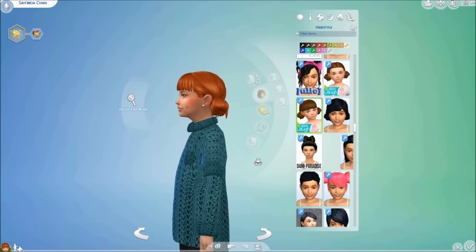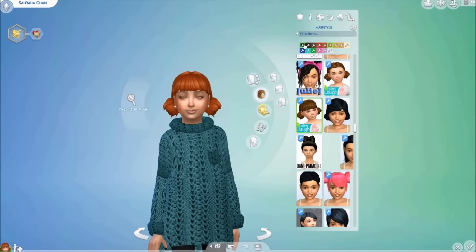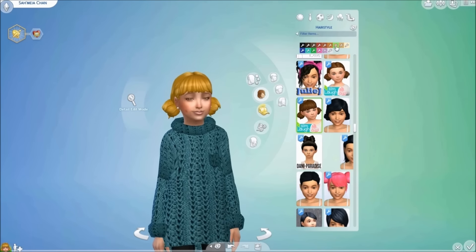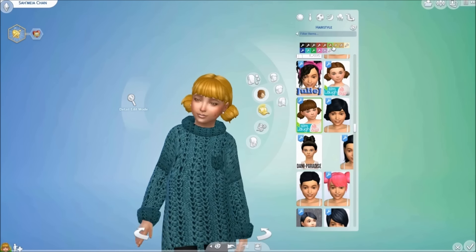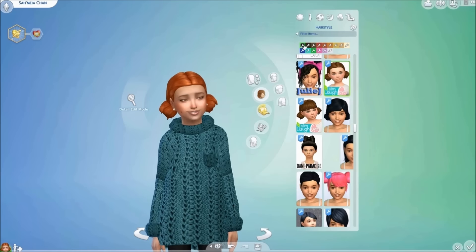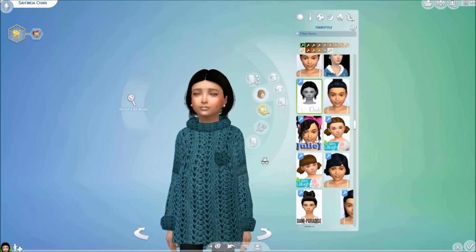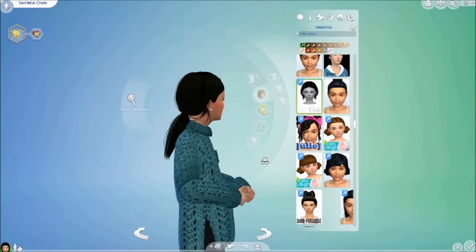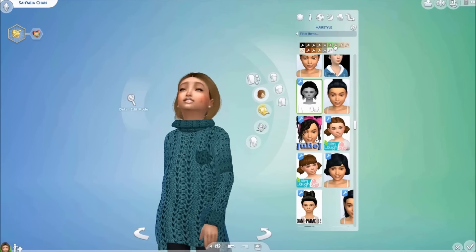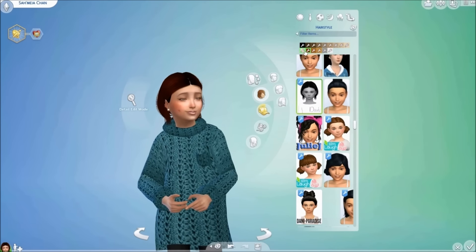This next hair is called the Low Double Buns, created by Simlavlove from off of Tumblr. It comes in a variety of EA's base game colors and also in a version without bangs. This next hair is called the Chloe Hair, created by Danny Paradise from off of Tumblr. This hairstyle is an alpha texture but comes in a variety of colors.